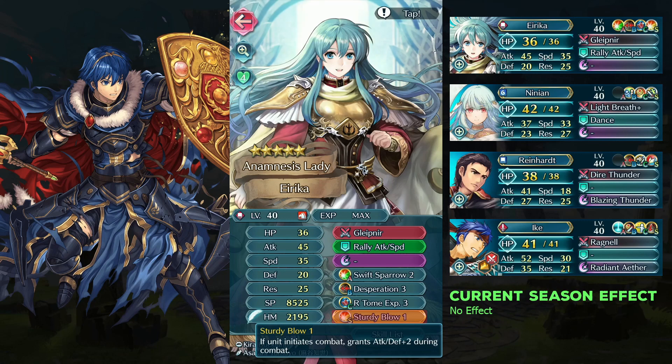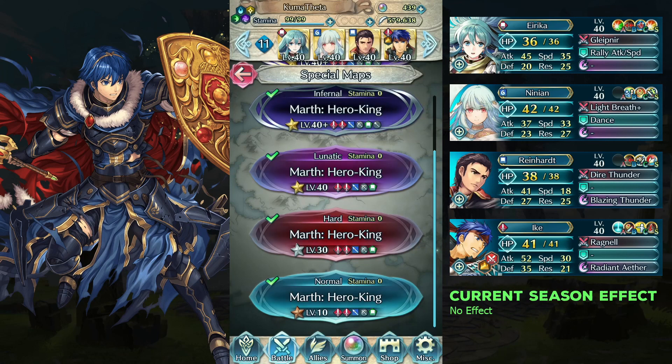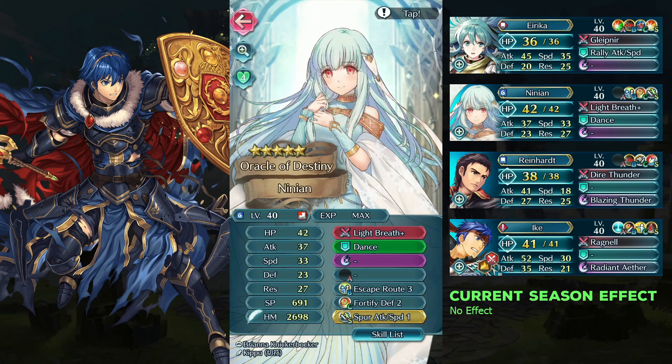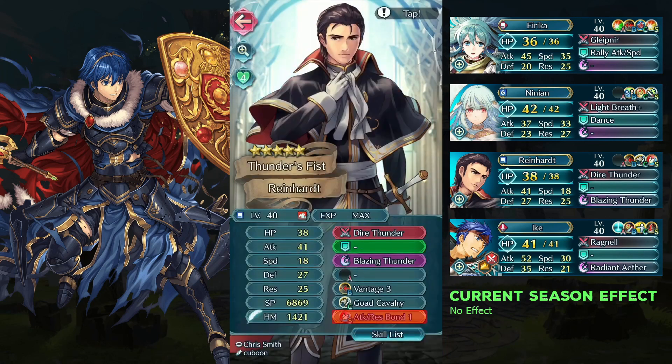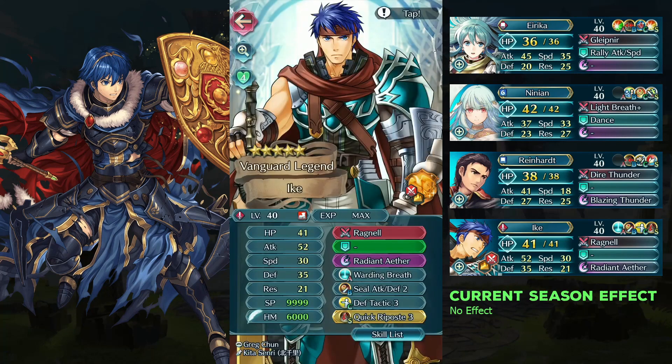Erica leads 2 extra attack. You can use a 3-bow or bone skill with attack, or a flat attack seal. Linian needs to use Spur Attack Speed 1 — both attack and speed are needed. Wild Heart leads 3 extra attack; I'm giving him Attack Res Plus 1. And Ike is using Killout Fee.